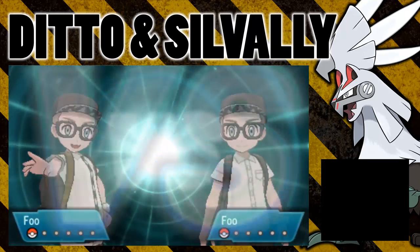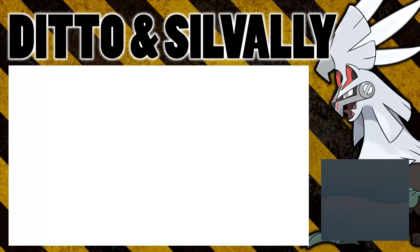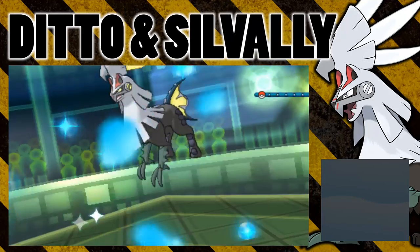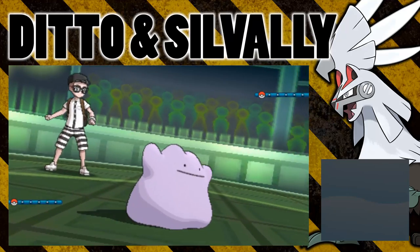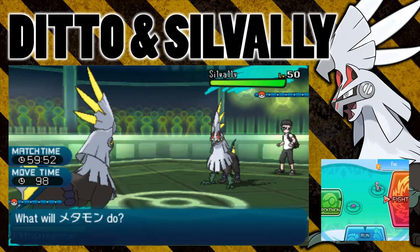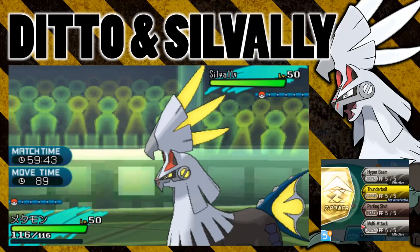I'm also interested to see whether Ditto's multi-attack will be a normal type or an electric type attack. I'm pretty sure that Ditto is going to transform into the electric type Silvalli, not a normal type Silvalli, despite it not holding the memory — because it generally does that; it doesn't have to hold the item for a Pokemon to be in a certain form. So there's the electric Silvalli — you can see it's got yellow little feathery bits and fins and stuff. And here's my Ditto that's hopefully going to transform into this electric type Silvalli. And does it? Yes — you can see that the Ditto has yellow bits on it. If we click Fight, we've got multi-attack here. I'm going to go for this just to make sure that it is normal type.